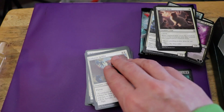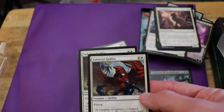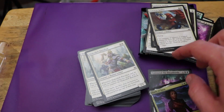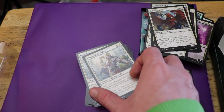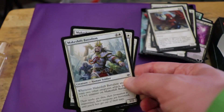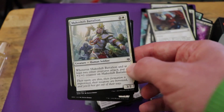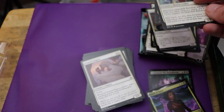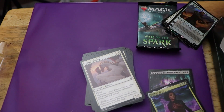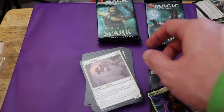Enforcer Griffin — what the hell is this? This is just a five mana three-four flyer. Yikes, that's not a good card. Then we've got Makeshift Battalion — we get three of those. This is three mana for a three-two. Whenever it attacks and at least two other creatures attack, it gets plus one plus one. Not too bad for a common, but definitely not amazing. These cards are going to end up sliding everywhere — let me just move this over here. Let us continue onwards.